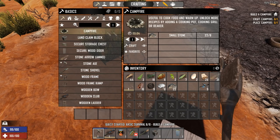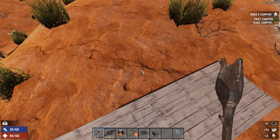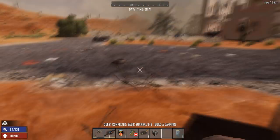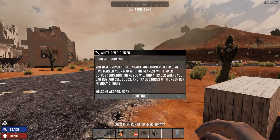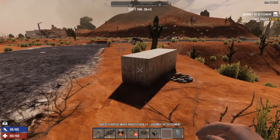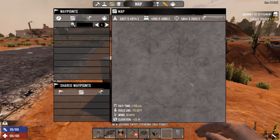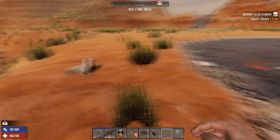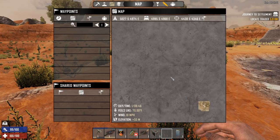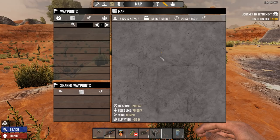The last task is a campfire — I just craft and place it down, it doesn't matter exactly where right now. That's the starter quest done! It gives you a bit of dialogue and basically tells you you're going to go to a trader, pointing out where the nearest one is. For us that's quite a distance — it's northwest, shown as an exclamation mark on the map. There it is — that is some distance away.